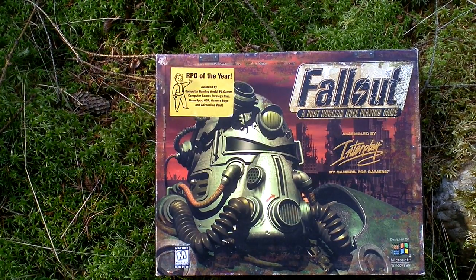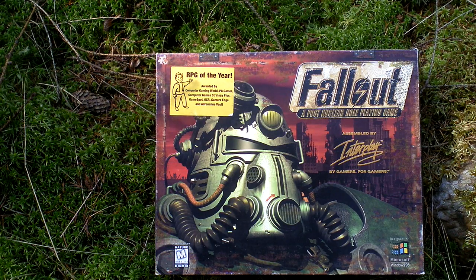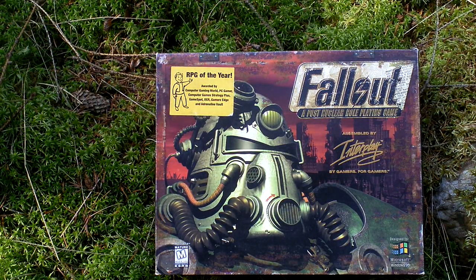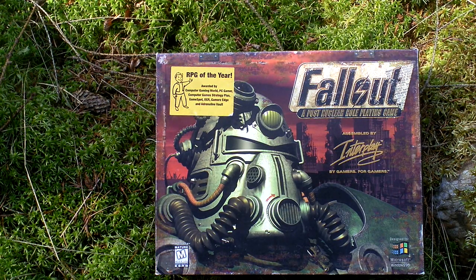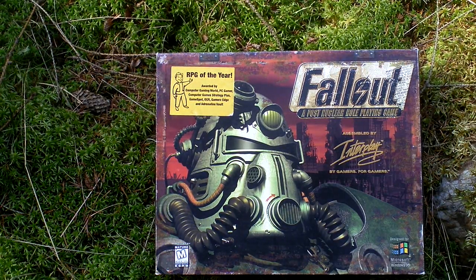Fallout is a role-playing game featuring isometric view that takes place in a post-apocalyptic world after a nuclear war. The war made some rich people move into underground vaults — that's some kind of shelter — and those people were spared of the horrors. The ones that stayed on the surface were killed or mutated either to the form of strong mutants or fragile zombie-like ghouls.